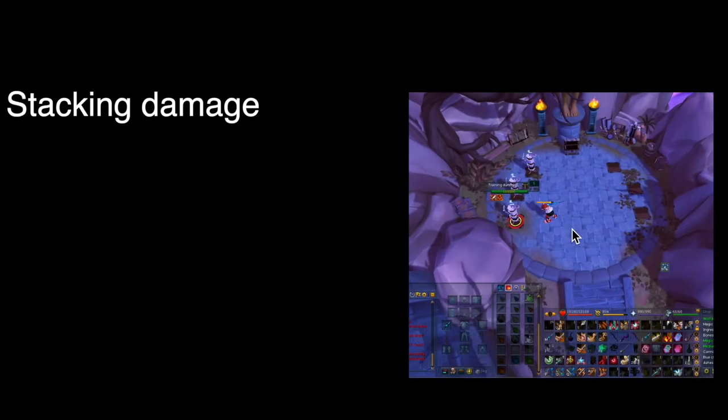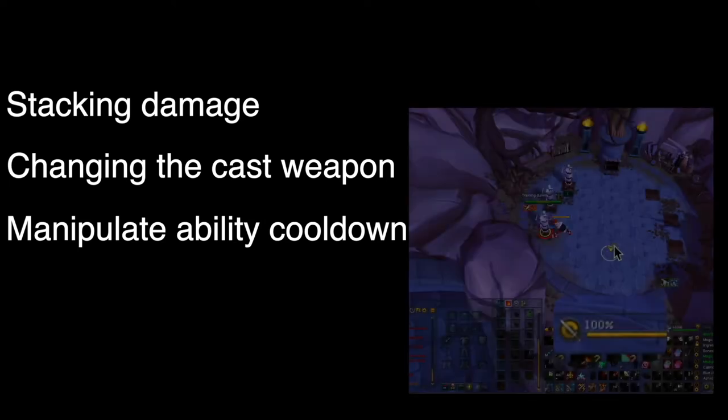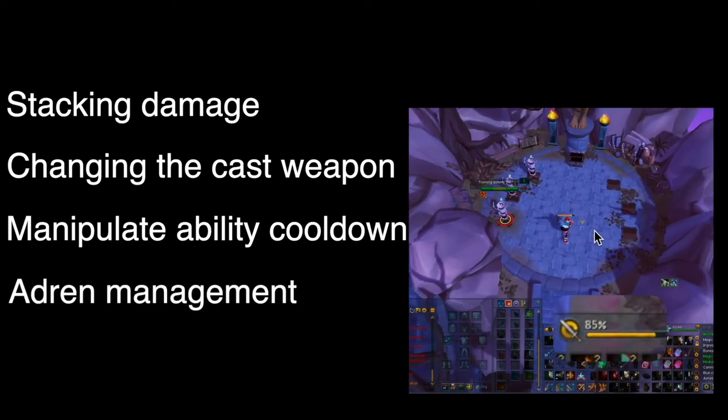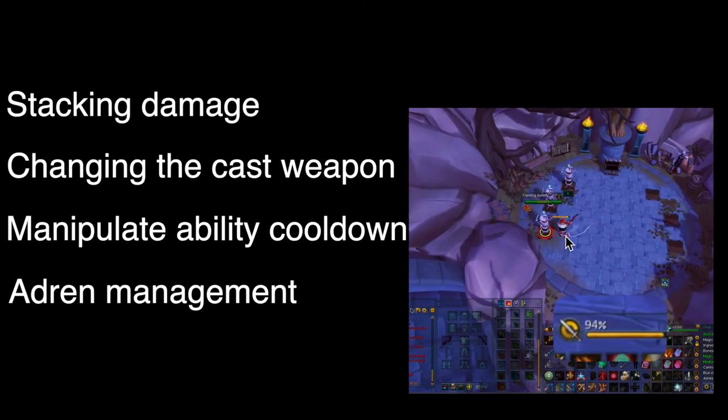So getting into why you would want to stall an ability — there are a few reasons. The first reason is to stack a lot of damage on one tick, effectively allowing you to use two abilities on that tick rather than one. You can also use it to release an ability with a weapon that the ability cannot normally be cast with, such as releasing a 2h ability with a dual-wield weapon. It can also be used to manipulate an ability cooldown by using the ability on a different target. The last reason, a niche one, is that you can be at higher adrenaline after using the ability than you would be if you didn't stall it.